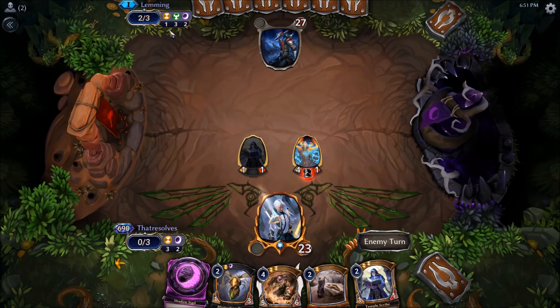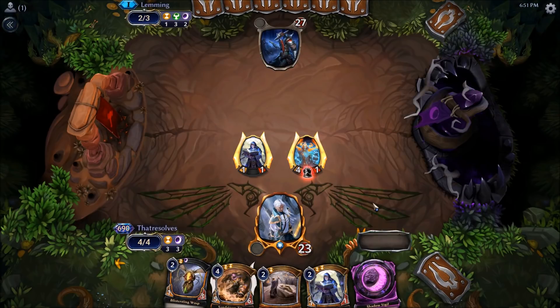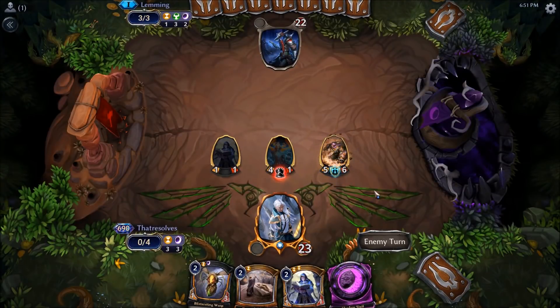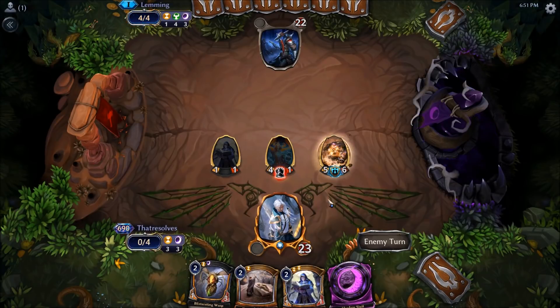And this is the free faction version - so that's interesting. I'm just going to keep trying to push for damage here and just try to stabilize on this Sandstorm Titan, and then we can just start digging for something like a Zean Obelisk or perhaps an Auric Interrogator with the Temple Scribe.